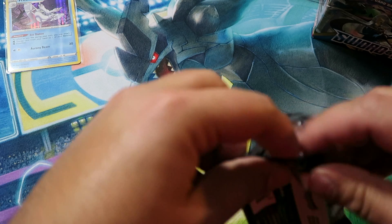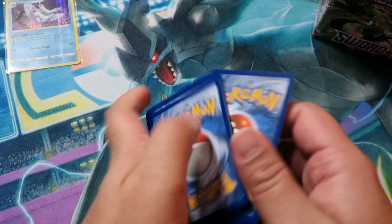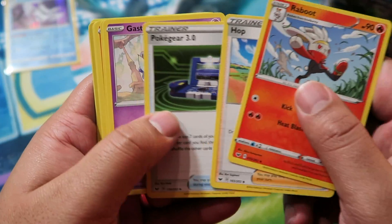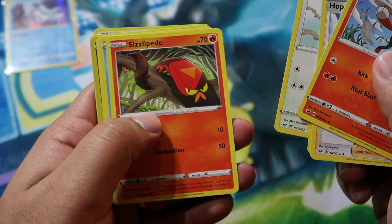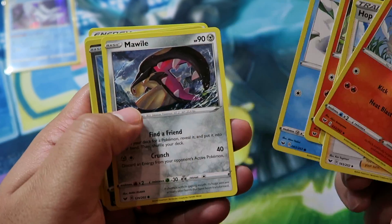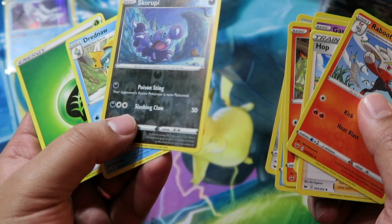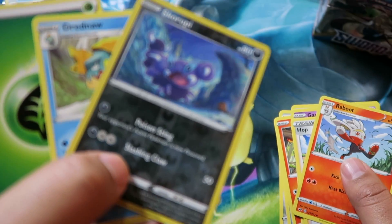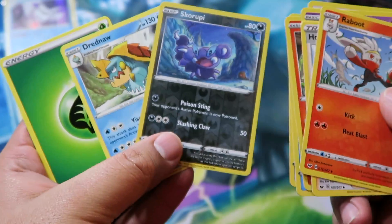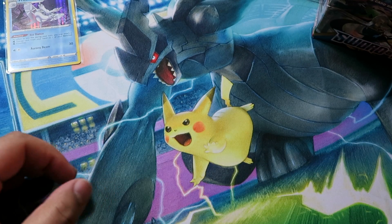Pack four, I'm gonna try to get through these fairly quickly — we got a bunch of boosters to get through. We have Raboot, Hop, Pokégear 3.0, Gastly, Rookidee, Silizapide, Snorunt, Snom, Morpeko, Skorupi, Dreadnaw. Skorupi was our reverse — these reverses are really hard to see, especially in the darker lighting — and then our rare was Dreadnaw.